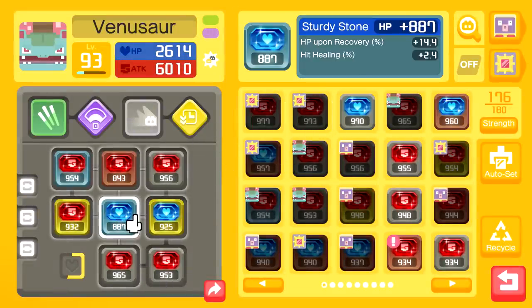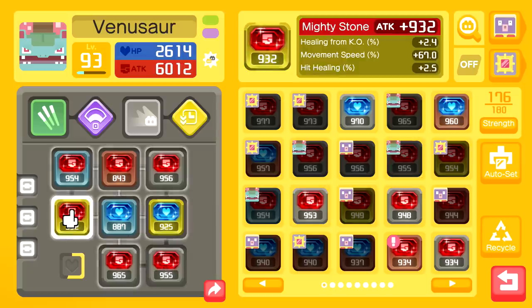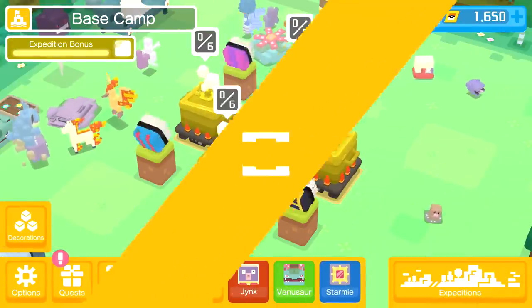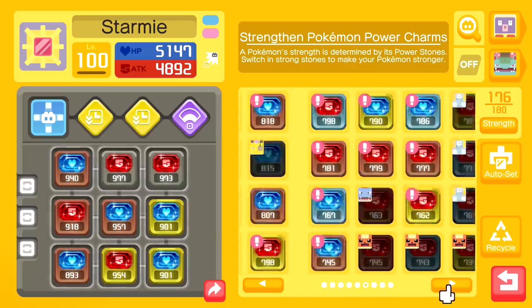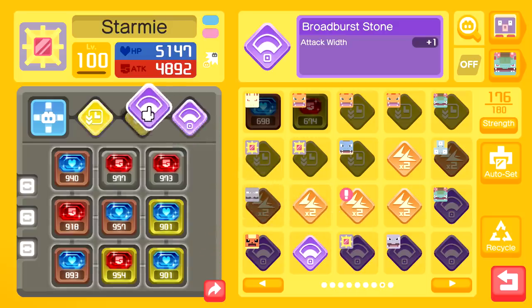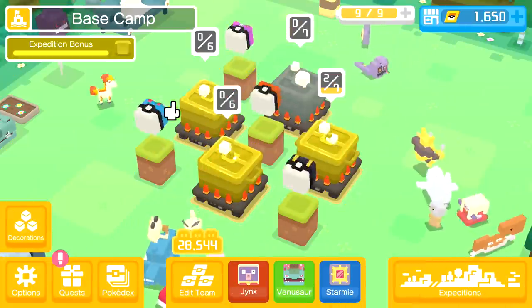Venusaur has some lower health stones but they also have hit healing. The only thing we can do is give him a little more damage. You guys recommended that instead of the current bonuses for Starmie's Hydro Pump, I do a Wack Wack Stone and two broad stones. So we're going to try that out and see if it's any better - I'm going to guess it will be since so many people were recommending it.